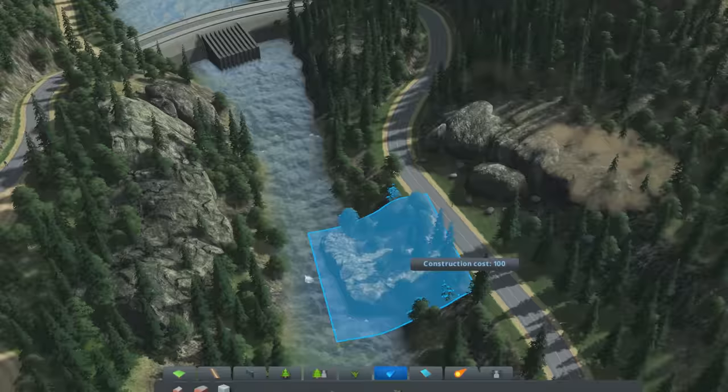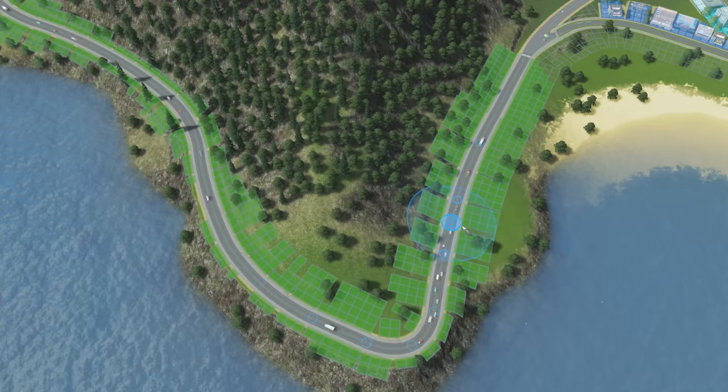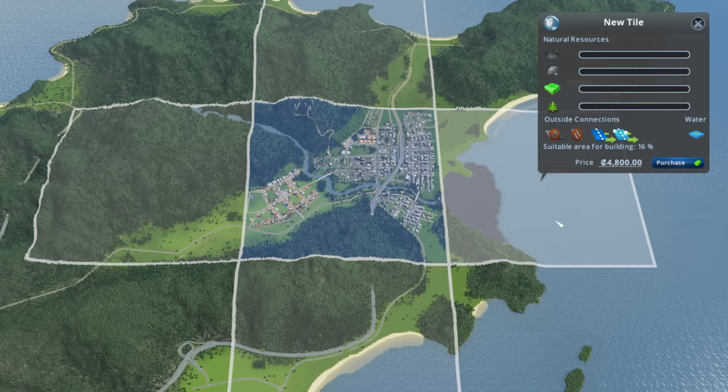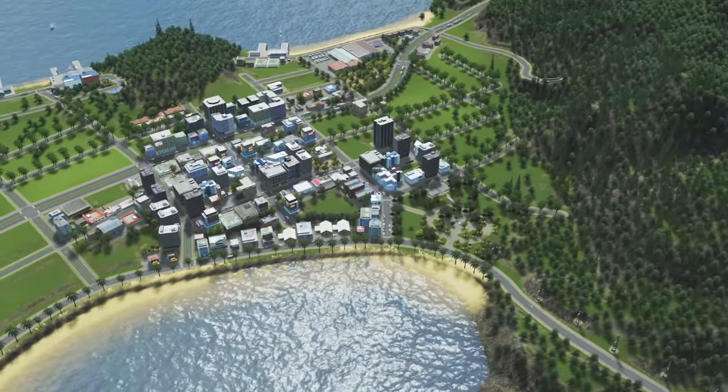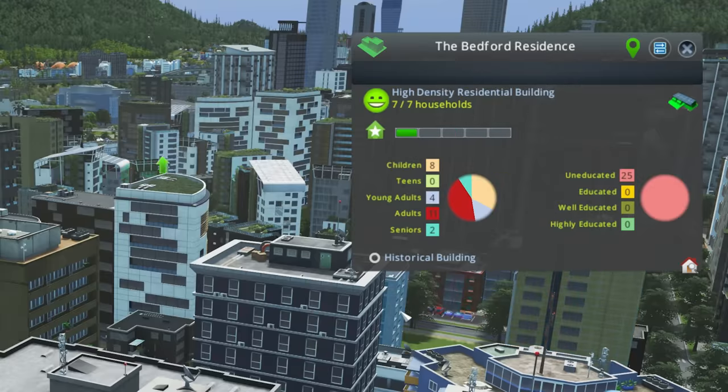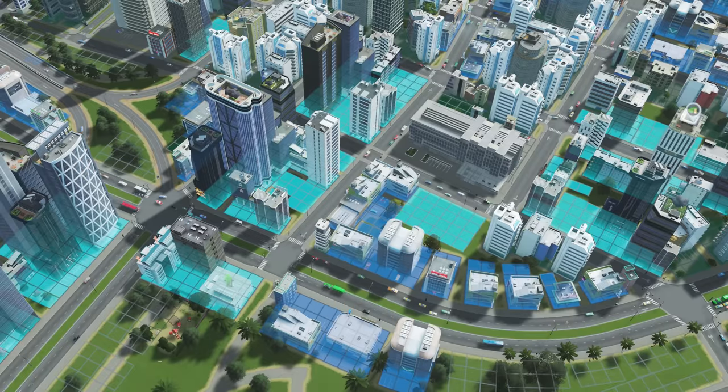I wanted to take my time, smell the roses, look at the scenery, buy a coffee. I wanted this to be a big beautiful city, not just some flat gridded monstrosity. The terrain was going to be pretty challenging, and not being able to pause or speed up the simulation was going to cause some serious headaches. But a good challenge is a great way to get creative. So without further ado, let's get started.